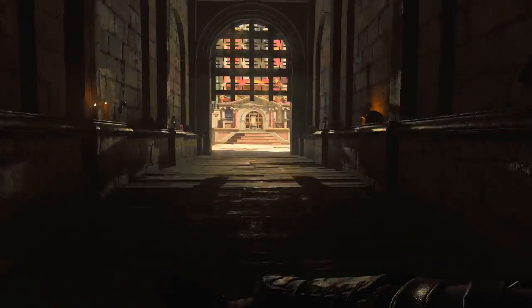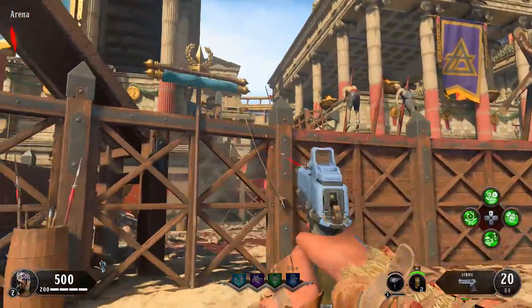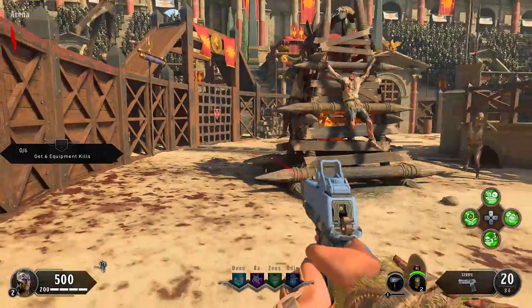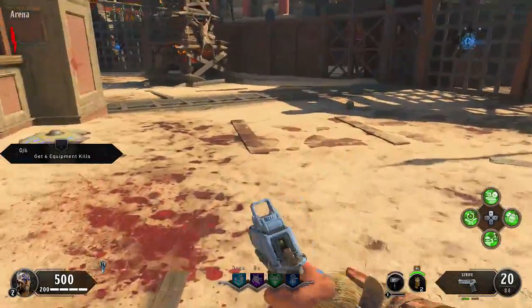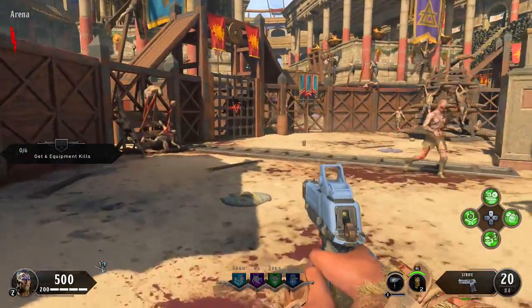Alright everybody, what is up, it's Thunder, welcome back. We're going to be playing some Black Ops 4 zombies on the map Nine. This is the most important thing you can do when you spawn in on this map — right off the jump, before you even kill a zombie, cut that rope. That's going to get the challenges going and you're going to follow the challenges to the letter.